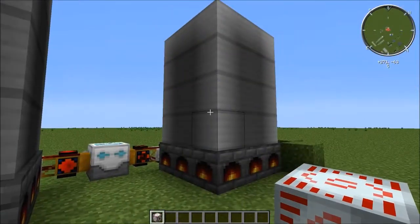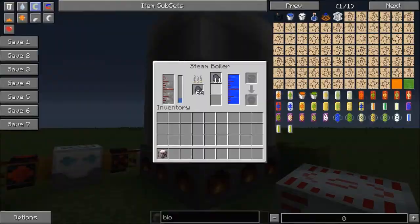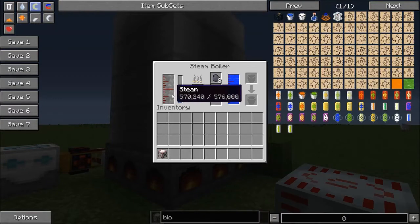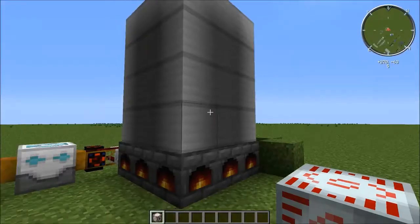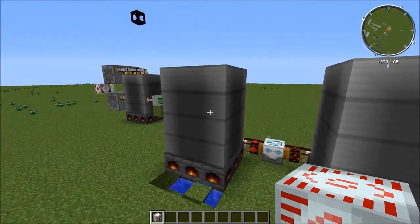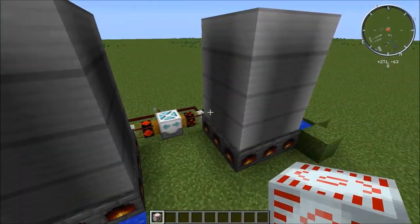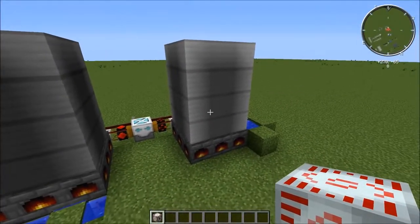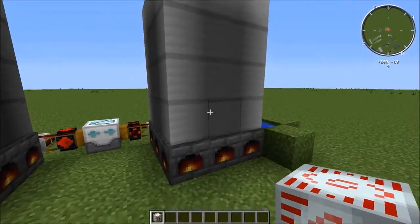This is just a quick comparison between the low pressure steam boiler and the high pressure steam boiler. As you can see, the high pressure steam boiler can hold 1.152 million steam — I believe that's micro buckets of steam. The low pressure is 576,000, which is like exactly half. So with the low pressure, you're more limited on what you can run off of it, because it will go through the steam faster. With the high pressure, of course, more steam means more stuff you can run.